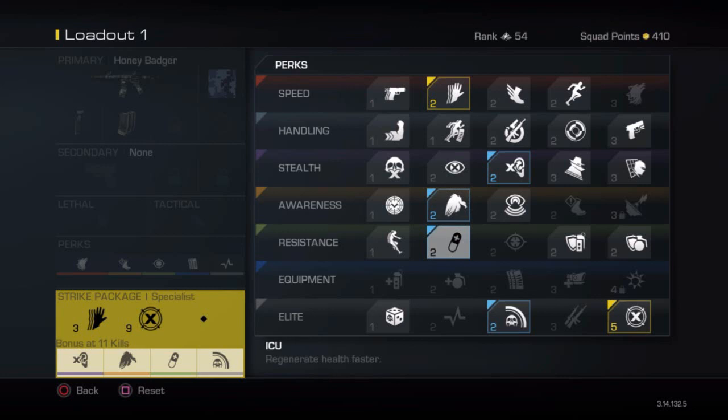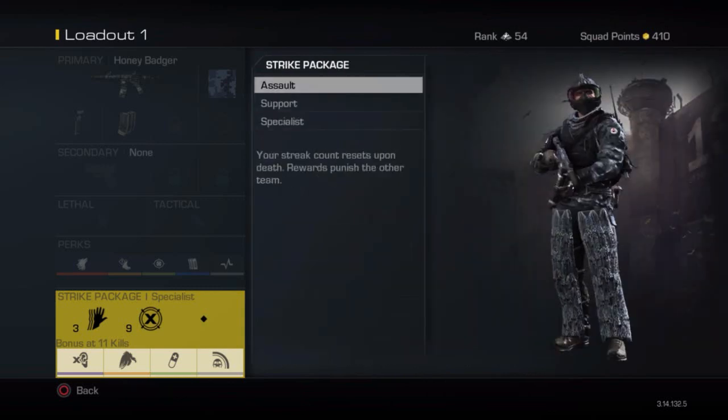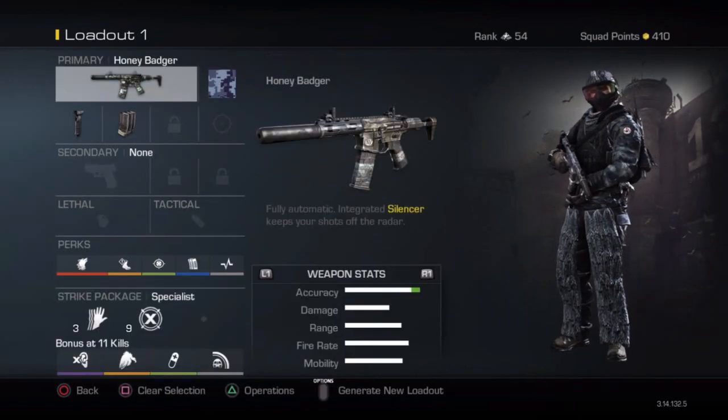ICU — just in case. Most of the time I play Domination, so I'll come across one or more enemies. If I get shot up by the first enemy I can quickly duck to cover, recover before the next guy gets around the corner, and re-challenge. Ping is a really underrated perk. In Domination you'll run into more than one enemy, and once you kill someone it does a little radar sweep of the area and makes a boop sound if there's another guy nearby — very useful.